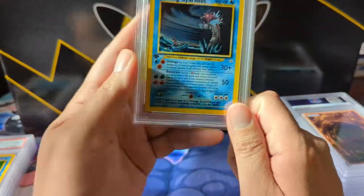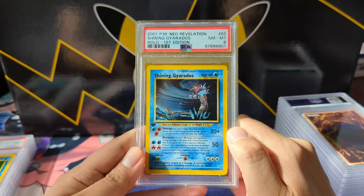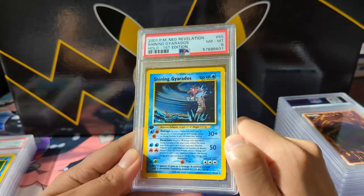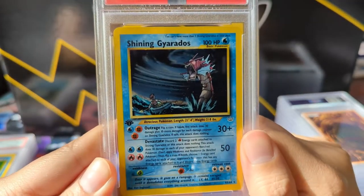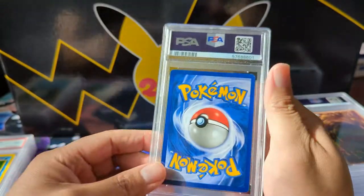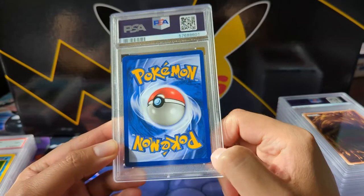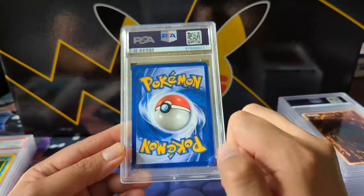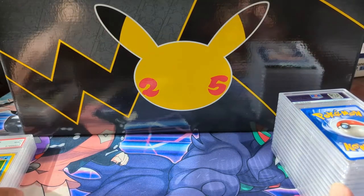Going back to a shiny — we got the Shining Gyarados, First Edition. Quite happy with this grade: near mint to mint 8. The Shining Gyarados has just an amazing art — that guy's terrified! The wear is very significant, but centering looks pretty good, so I definitely wouldn't argue this is a 9.